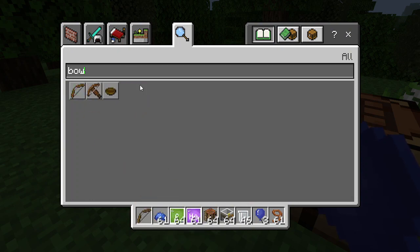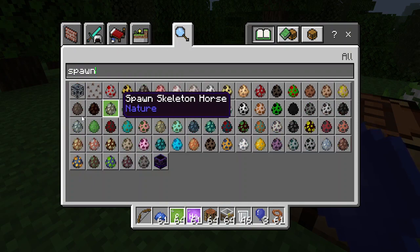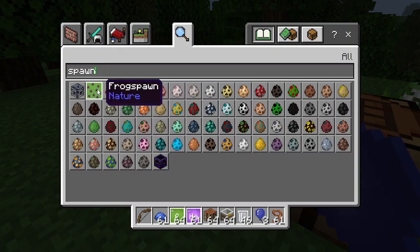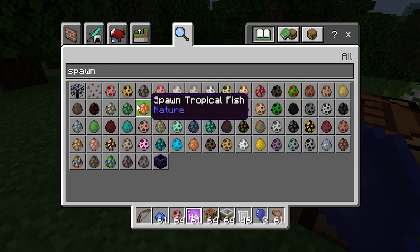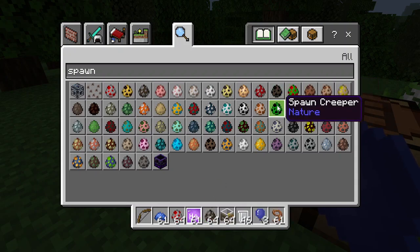I don't see any animals here, so I'll use some spawn eggs. I'll spawn a chicken and a cow. Let me see if it works with a creeper as well.